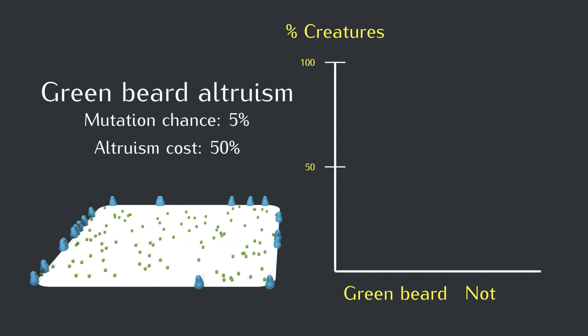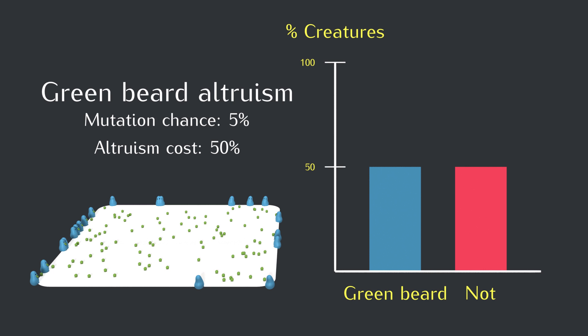The next simulation will start with half the creatures having the green beard gene, who will be altruistic toward other creatures with green beards, and half creatures without green beards that will neither help nor get help. Pause to make a prediction — are you convinced that the green beards should do well, or might there be another problem?